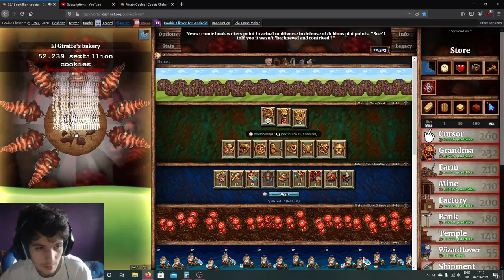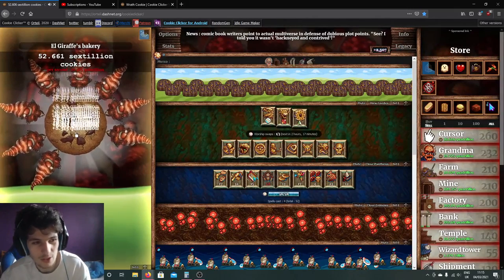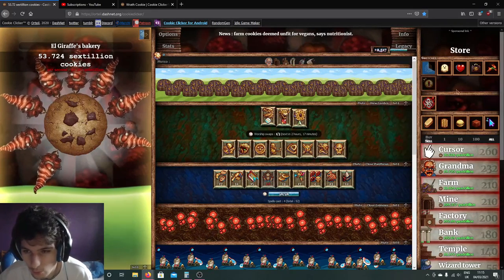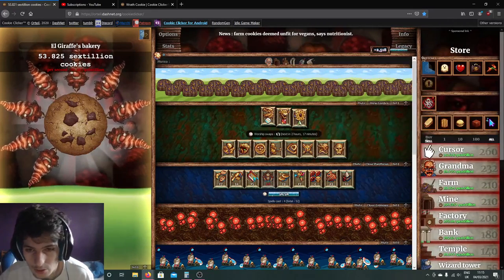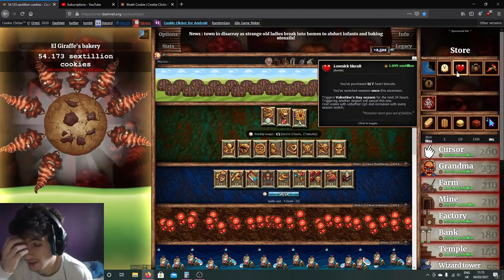Even just with a building special, my legacy is going up pretty fast. Another combo and I'll be very close to ascending. I want to try and get all the Christmas cookies before I ascend, because if you get to the seventh one you get an achievement, which makes them more likely to drop in the next section.